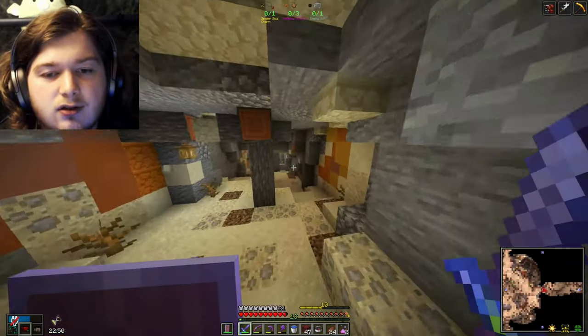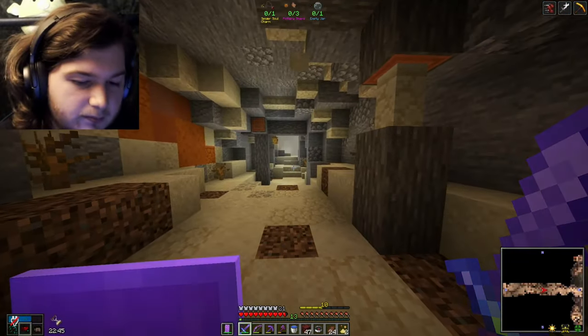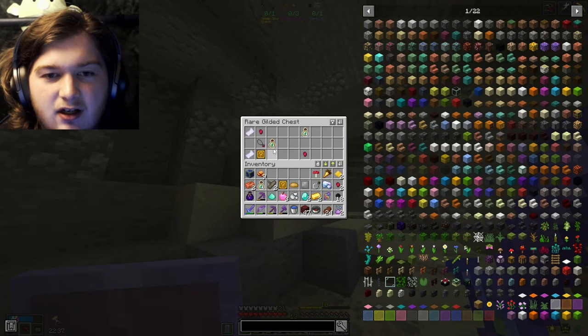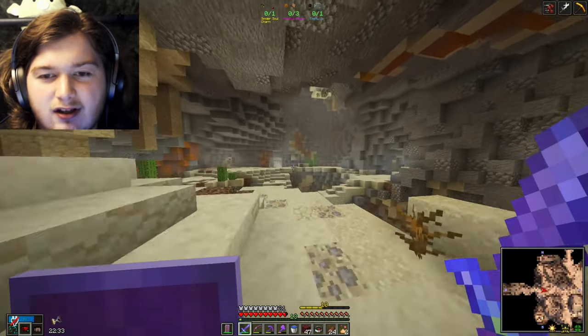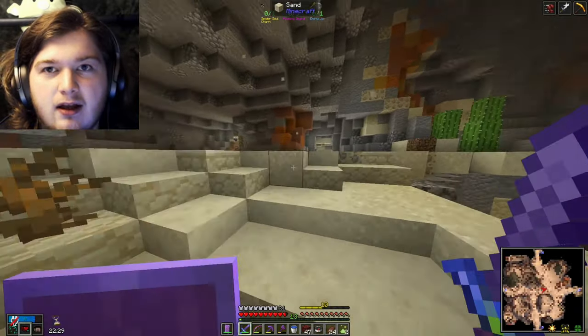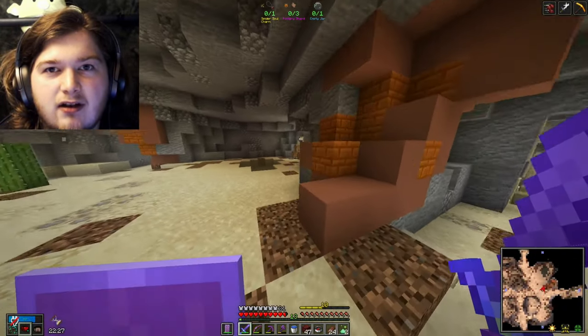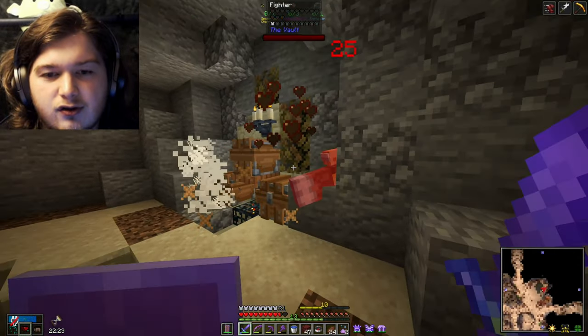I'm gonna essentially just cut in when I find something. And of course, I say that right when I instantly open the next Gilded Chest in the next room over and we find the Spider Soul Charm. So now I guess we're going for Ornate and Wooden Chests, which is fine because Wooden Chests are super common.